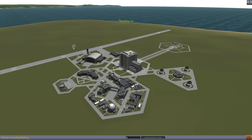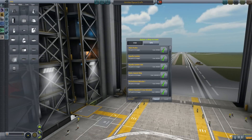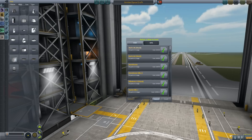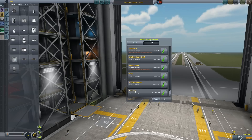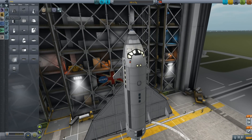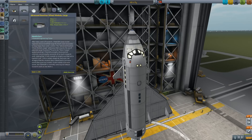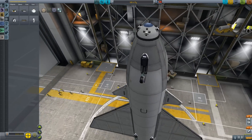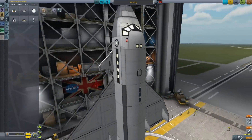One more thing to show you. If we go into load, you may notice two tabs at the top — one says VAB, one says SPH, and this is really useful for anyone who wants to make a rover and then put it on a rocket. So watch this: if we wanted to build a rover in the SPH — because it's easier to make a rover in the SPH — and then we wanted to put it into the VAB to edit the rocket bit, check this out, we can do this. We can give it things like RCS, edit it like this, and then ship it back into the SPH and edit it like a plane again.